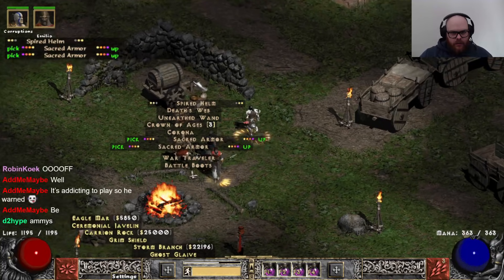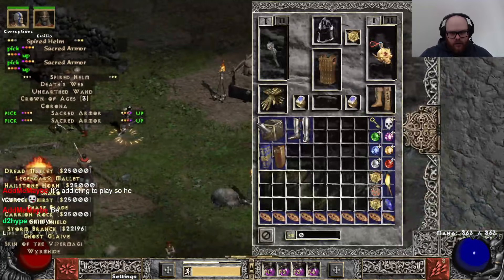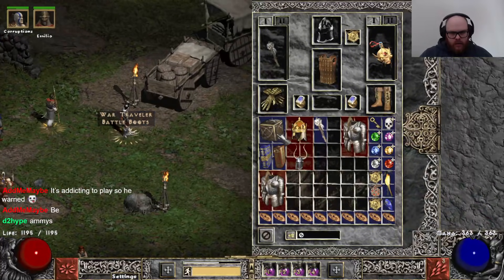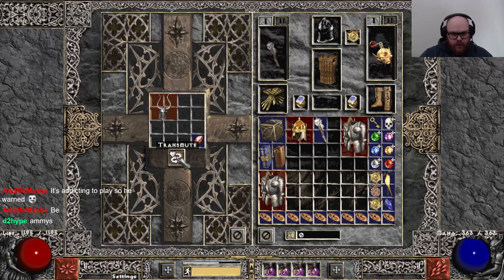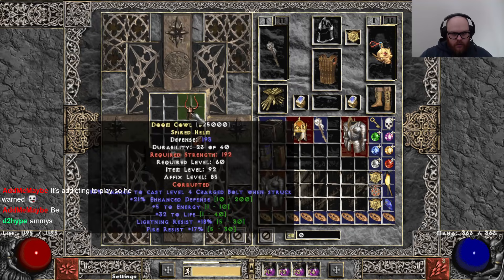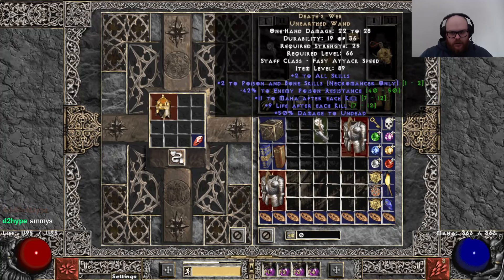Here comes some big boy items. Spire Helm — ha ha ha. Another Spire Helm. Another Nightwings — not the best roll. Rip. Three sockets COA, 3013. Oof.